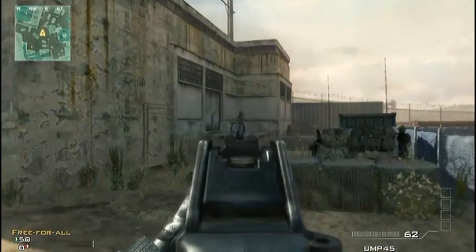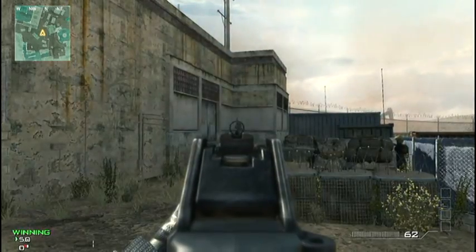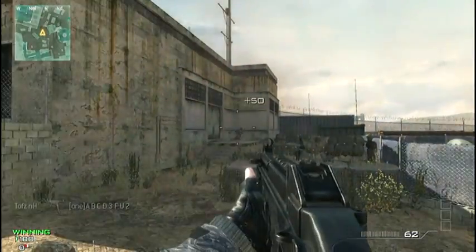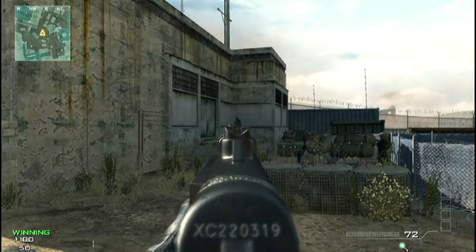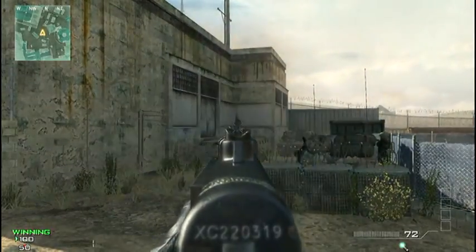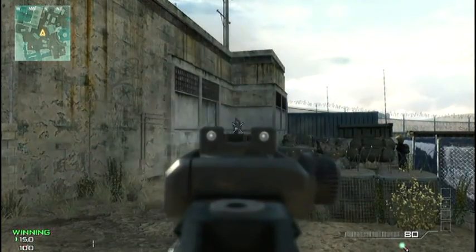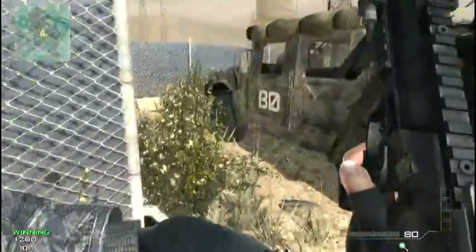However, the range on these guns differs. As you can see with the UMP, it's going to take approximately six bullets to kill depending on your distance — that's a medium to long range shot, without kick and range attachments. The PP90M1 also takes six bullets to kill at that distance. However, with the MP7 you'll notice it takes only five bullets to kill, meaning this gun is stronger at longer distances, so you may want to think about that when picking your gun.